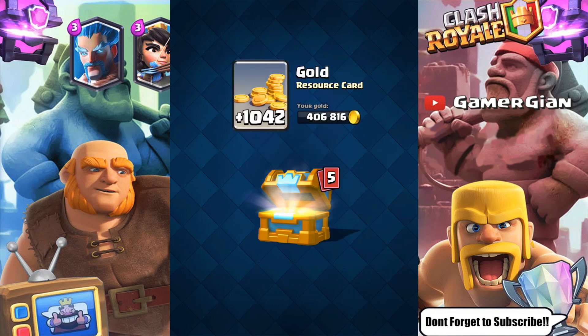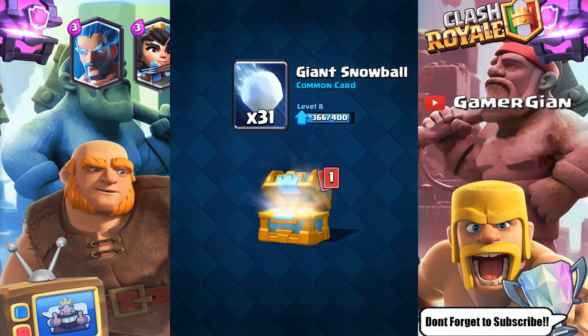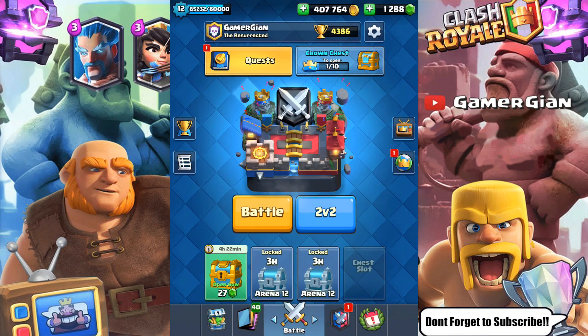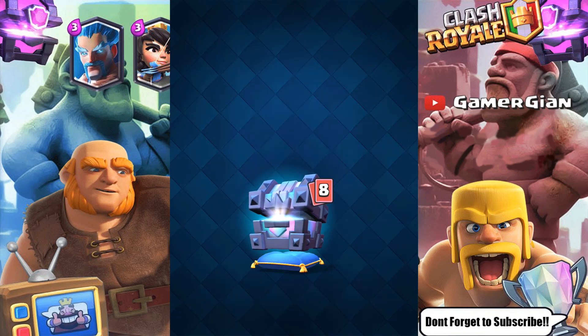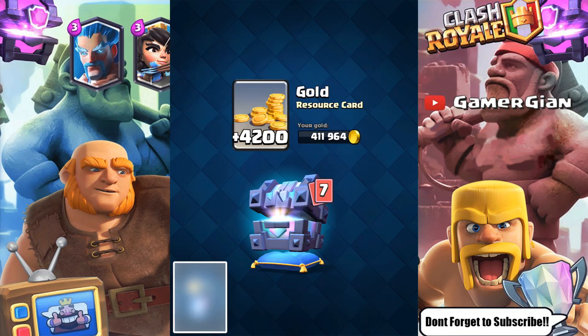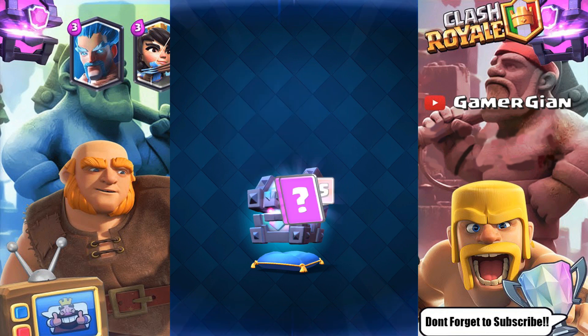Let's open up the crown chest real quick — see what we get from here. A bunch of commons. I appreciate the rascals though because I obviously need the rascals a lot. Let's go ahead and open up the legendary king chest. Wow, this is a big chest — 4200 gold, that is pretty wild. I'm gonna go with the royal hogs just because I have less of them.